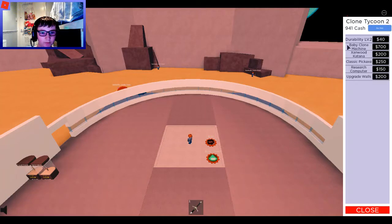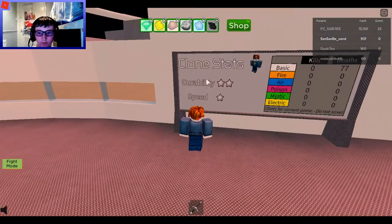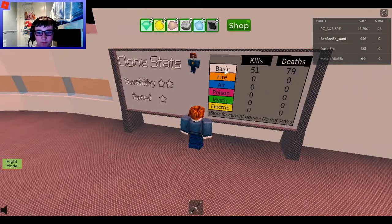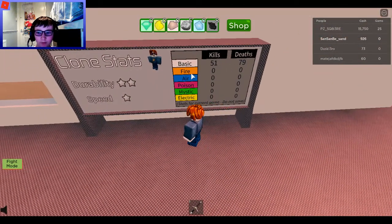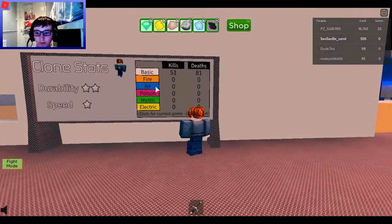Durability level 2. Also, it's hard to get more clones now. What's this? Clones — durability is 2, speed 1. There's basic, so I guess that's the basic type. Basic clones are doing basic things — basic kills and basic deaths. There's also fire, air, poison, mystic, and electric. That's cool — does that mean I can do fire, air, poison, mystic, and electric things?